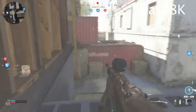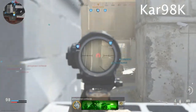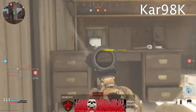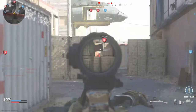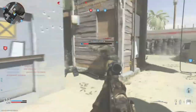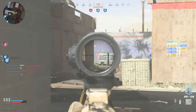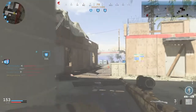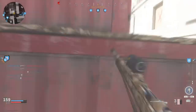Next on the list is the Kar98. It can be used as a sniper, close range, medium range — whatever. I personally like it for quick scoping, and as you can see it gets quite a few quick scopes. This gun is honestly one of the best rifles and snipers in the game because it is super good all around — short range, long range, and close up.